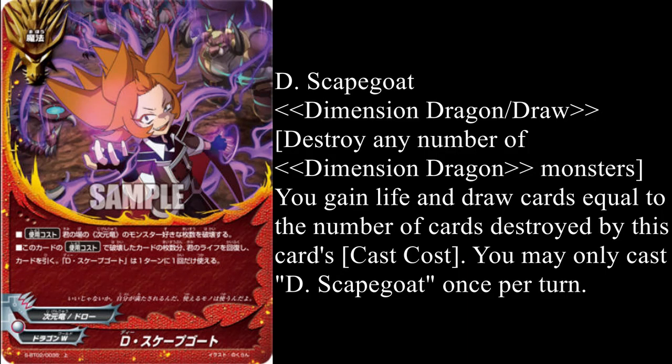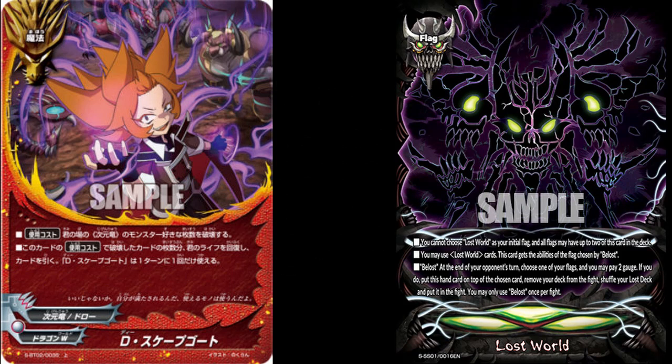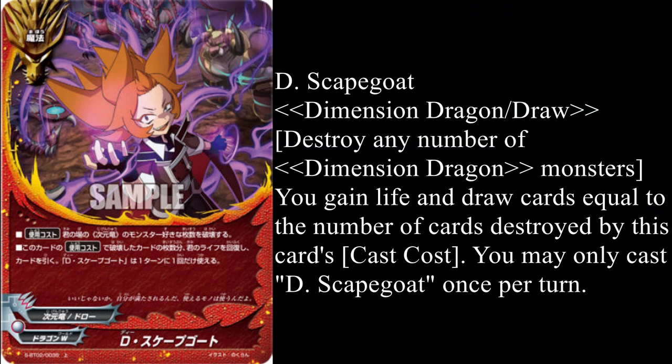Keep in mind, it just says Dimension Dragon monsters, so if you were to use your Lost deck — which are mostly Lost Vader slash Dimension Dragon attribute monsters — you can still use the same card to go plus and go through your Lost deck, which is way better than going through your regular main deck. However, it's still good to use this card during your regular deck style.